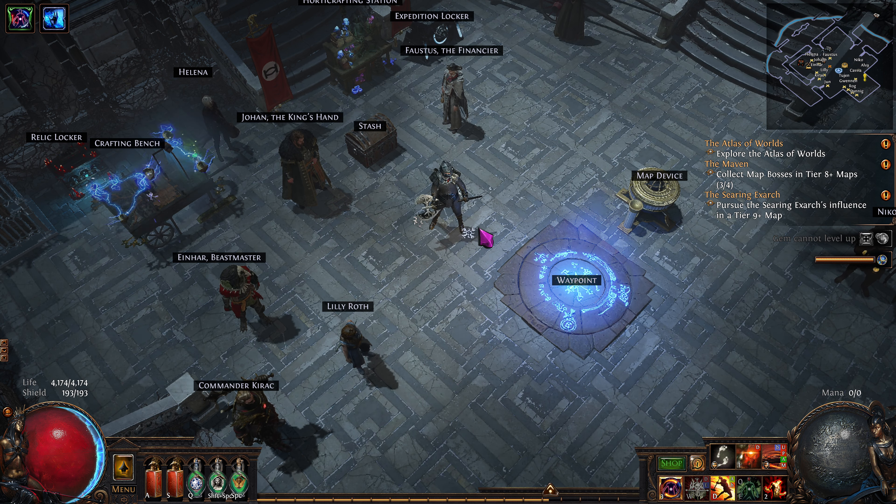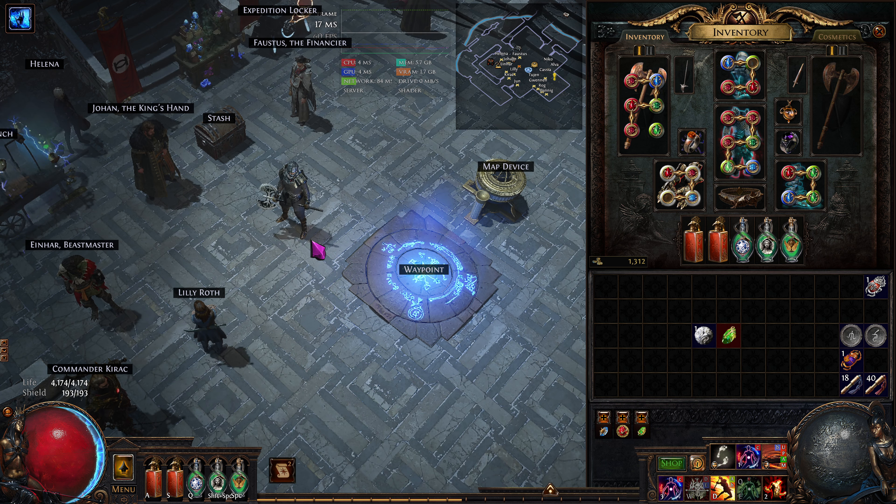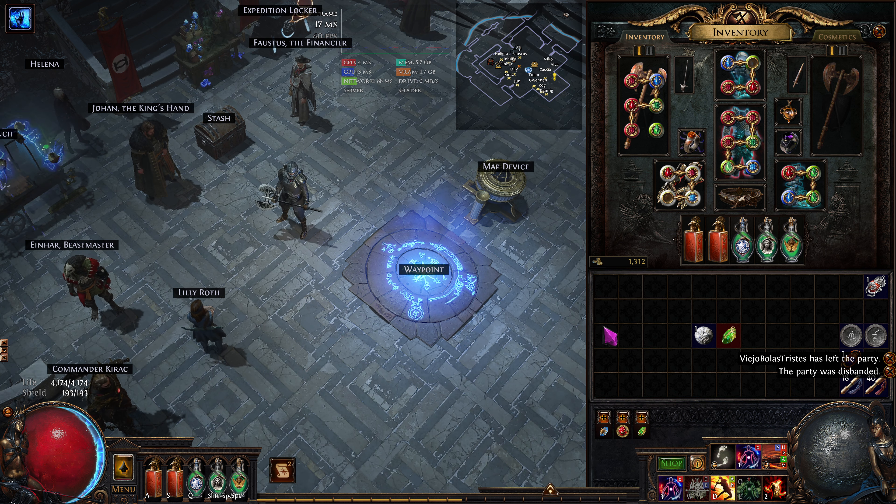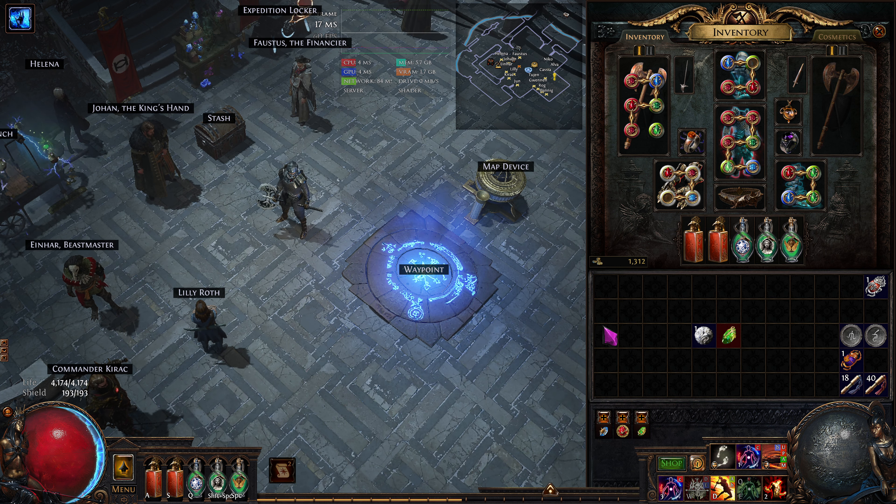Let's get into episode 15 of the Cyclone of Tumult Slayer build guide for new players. We're in Settlers of Kalgur in Path of Exile. We're having a blast. I have updated quite a bit of stuff, so let's go over that. There'll be a Path of Building link down below. I still need a little bit more, but we're doing well. I'll go over the prices roughly. The Path of Building will help you — click it in the description and you can go over each item at your own leisure.